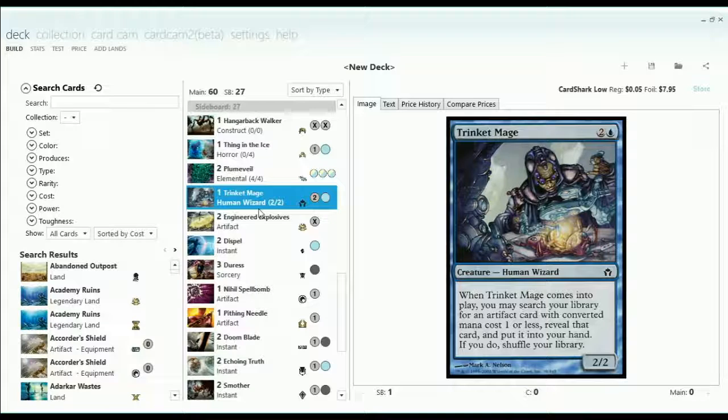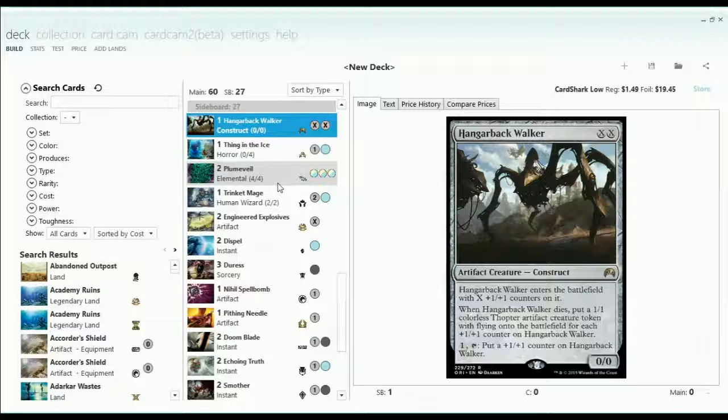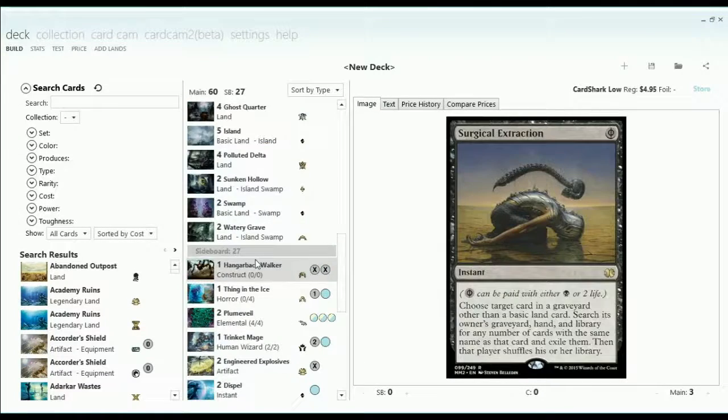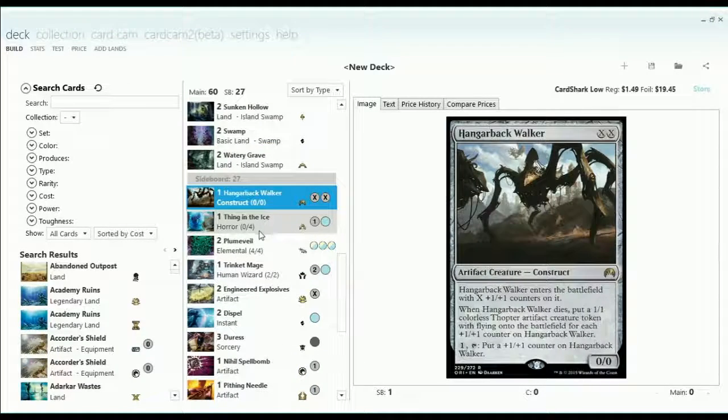Being able to tutor for those is quite interesting, and this is a sideboard package that I've used in a lot of my other control decks since this point. We're going to be seeing this concept again with Trinket Mage and Engineered Explosives, not so much Hangarback Walker. Hangarback Walker was kind of there to be used against Affinity and as an alternate finisher against Control — especially if the Control deck had all their Path to Exiles Surgicaled away, Hangarback Walker could pose quite an issue for them.